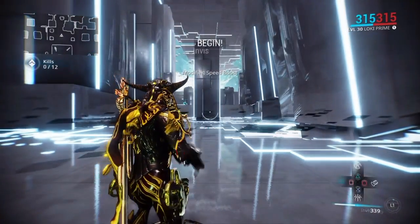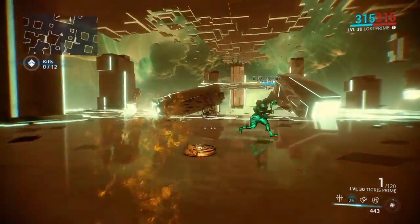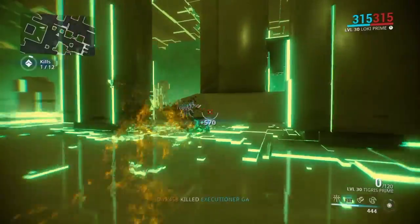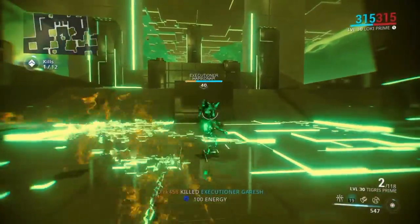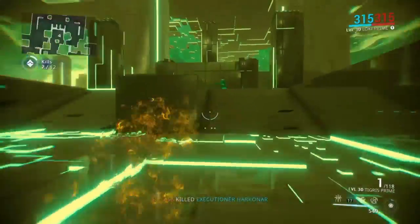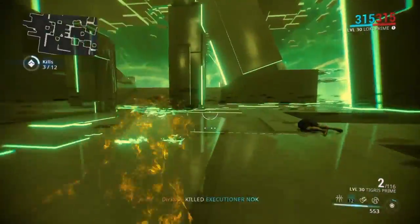I'm already at 440 energy. I do have a Prime Flow on this Loki and it can hold a lot of energy. I also have an Energy Siphon as my aura and I have a Coexisting Drift which enhances that Energy Siphon. So I'm going to be generating energy for myself.